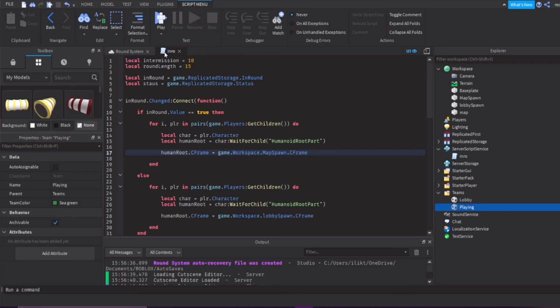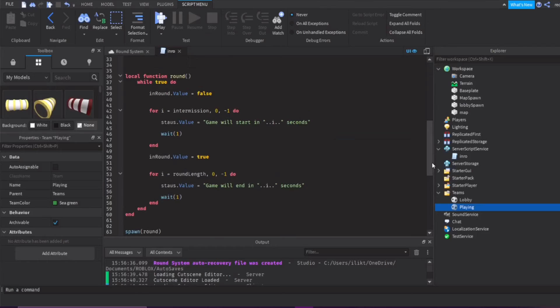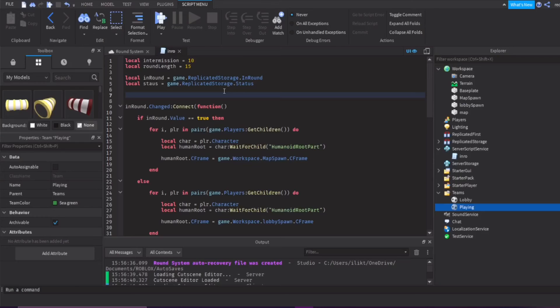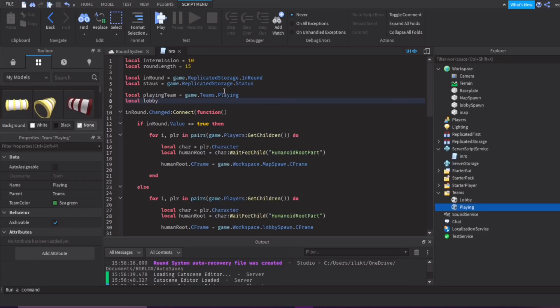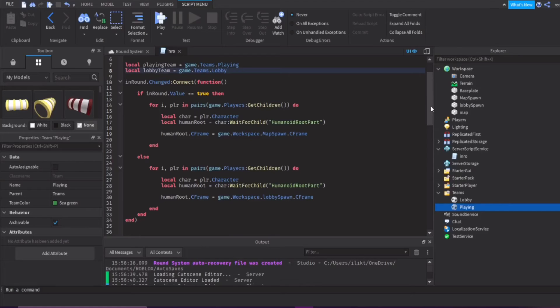Now we go back to the script we made last video — if you don't have it, watch the first round system video where I explained everything. Let's make some variables. We'll do: local playingTeam = game:GetService('Teams').Playing, and local lobbyTeam = game:GetService('Teams').Lobby. So we've defined the two teams and stored them as variables.